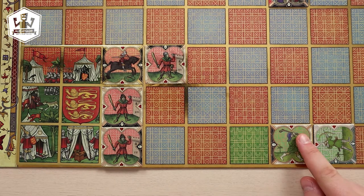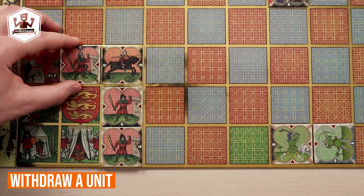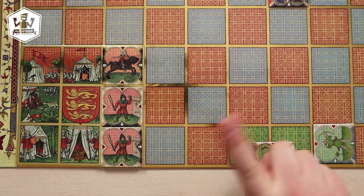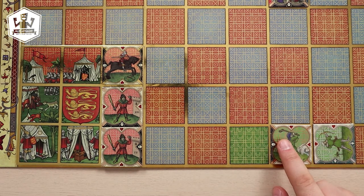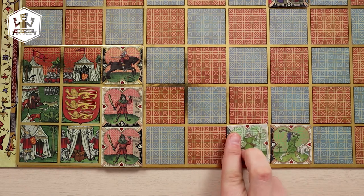Saracens don't have an upper limit for army points. To withdraw your unit, first move it to your camp if it isn't there, and then take it off the board. Saracen units cannot be withdrawn. However, when they are in a Saracen camp, the active player can rotate the unit so it matches the camp's direction.